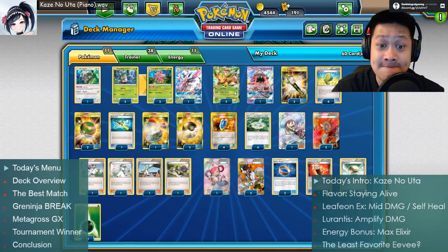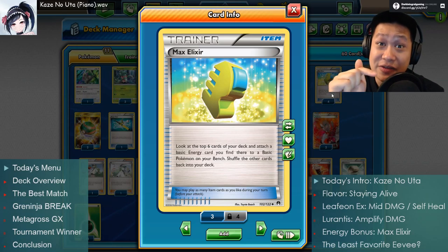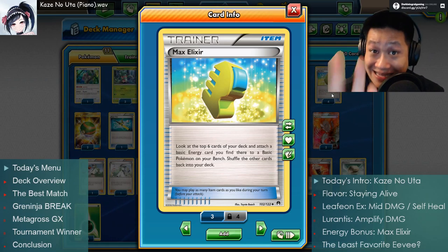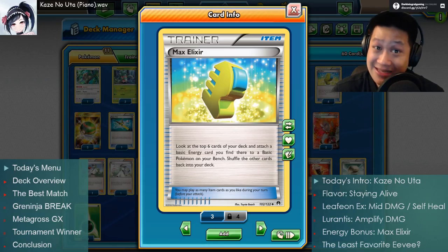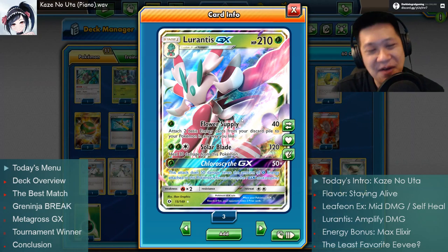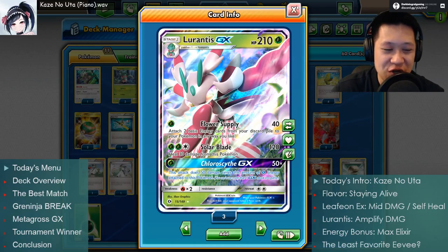How do we get three energies up? You cannot use Double Colorless Energies — we use Max Elixir instead. This charges up a benched Leafeon: look through your top six cards, find a Grass Energy, and slap it onto that Leafeon. That cheats the energy rule, so we're going to use four of them. The other way is through Lurantis — Flower Supply gets two energy cards from your discard onto your Leafeon.